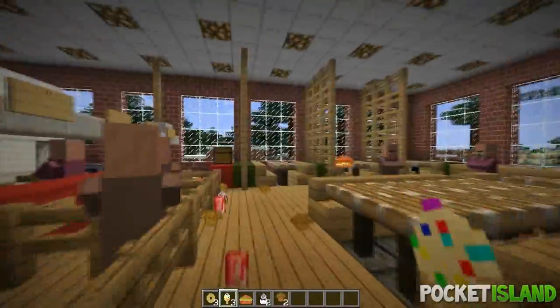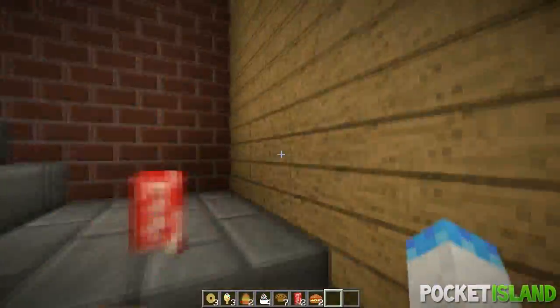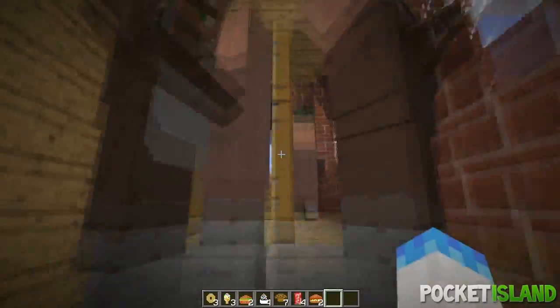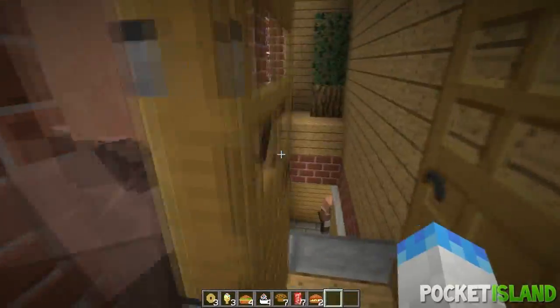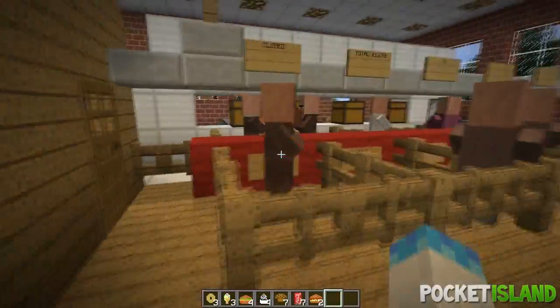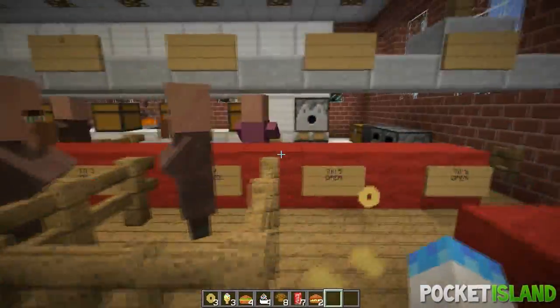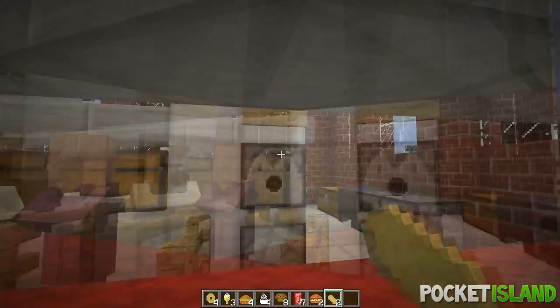As you guys can see, people are just throwing their food on the ground because no one really cares. The customers are all getting trapped around these doors. No one was really sitting down and happy — no one's really enjoying their meal. It's all chaotic right now. But here is our little register area.